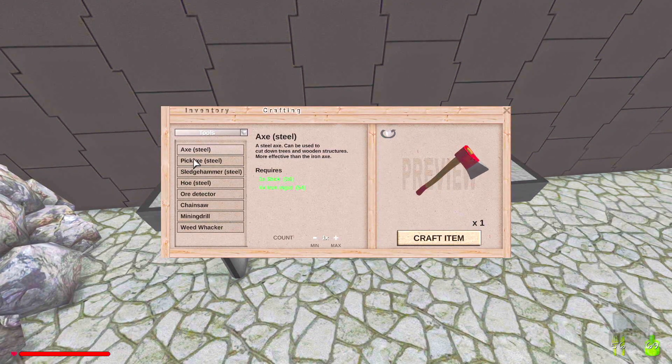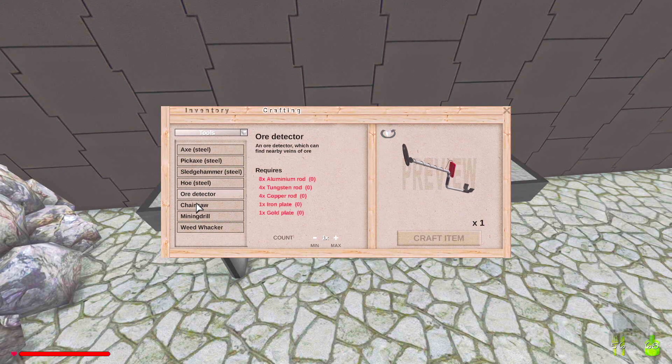We've got the upgraded tools — an upgraded pickaxe, nice! An ore detector, yay! A chainsaw, an electric mining drill, yay!